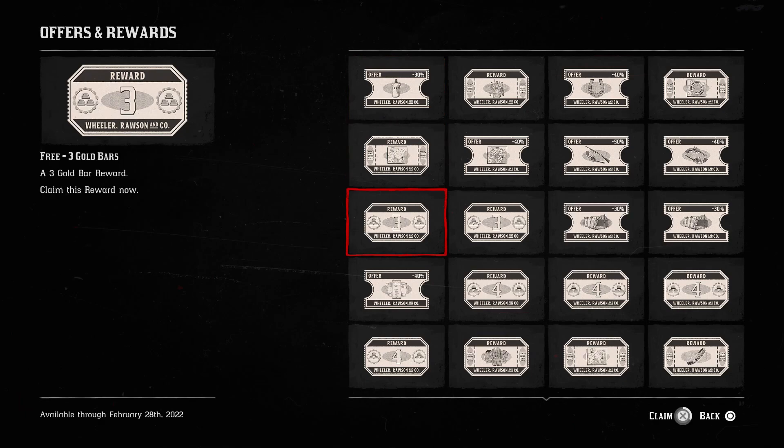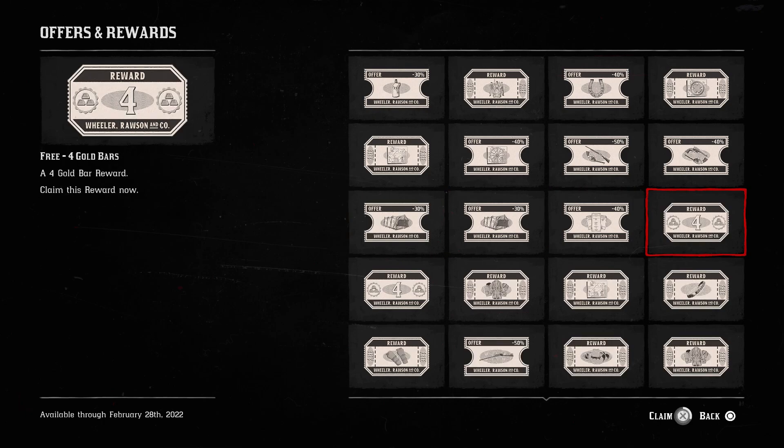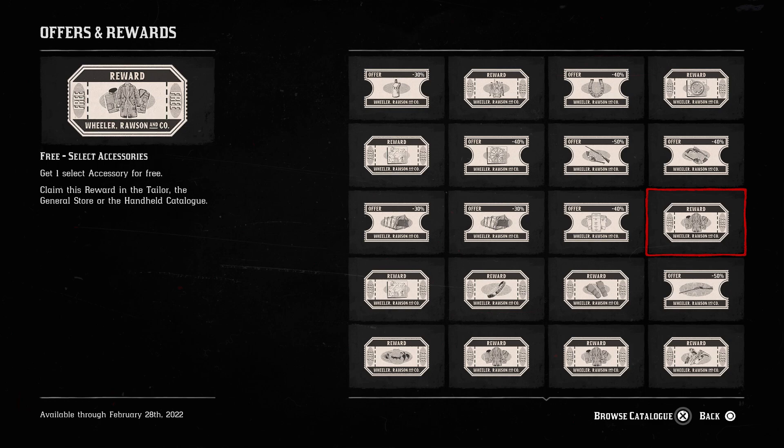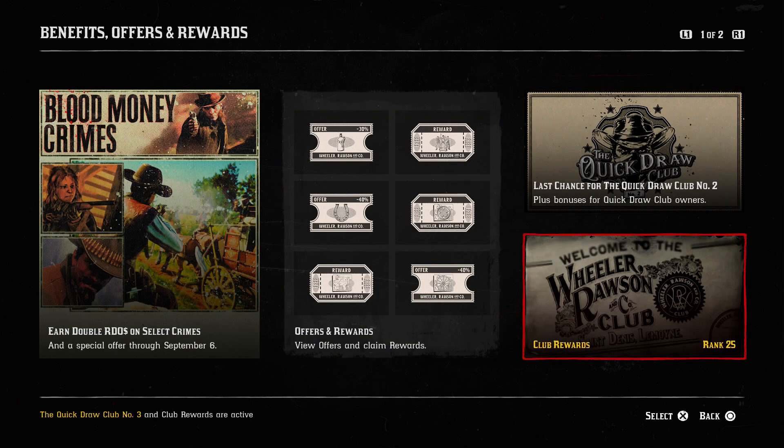We're getting back three bars, then another three bars, then another three bars, and then four more in sets of one each. With that we should have all our 25 gold bars back — and yes, we're back up at 105 gold bars. Not too bad. Let's just go through the club rewards now.